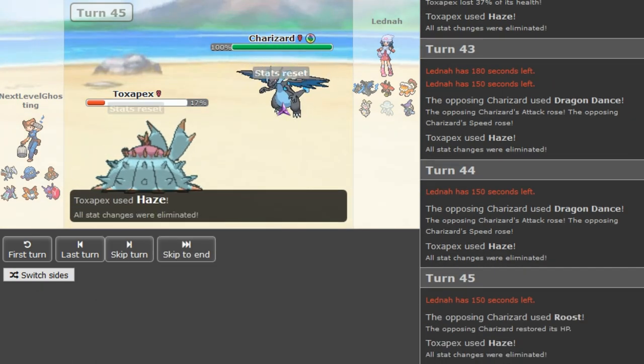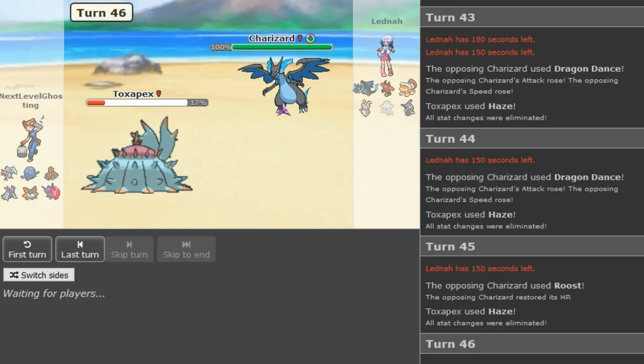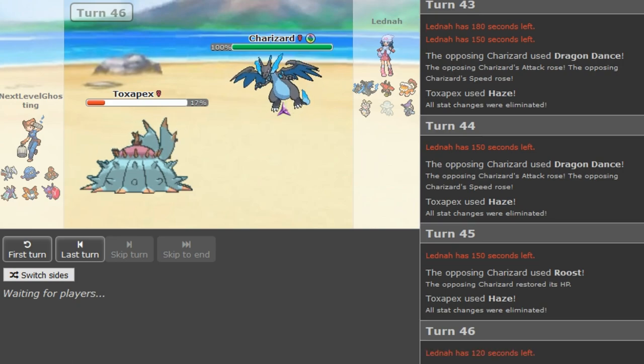He goes for Roost which is a pretty cool play because now Zard X can actually live an Earthquake from Dactrio probably. But Dactrio has the Sash intact, so it doesn't make a difference — Dactrio can just two-KO the Zard X unless Flare Blitz burns. Flare Blitz recoil plus Earthquake might also kill — let me open the calculator since there's not much going on.